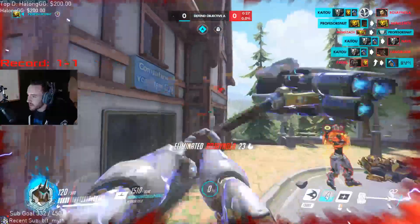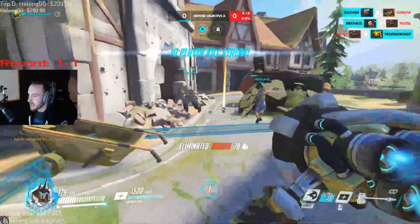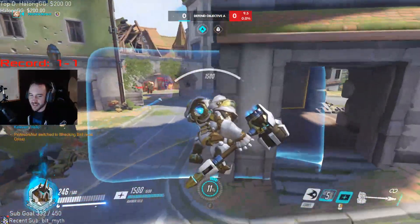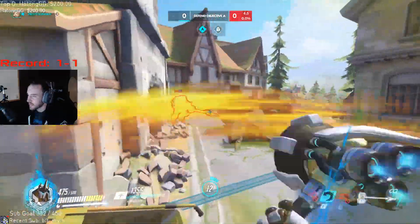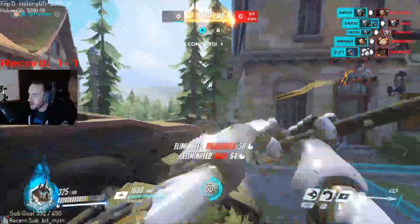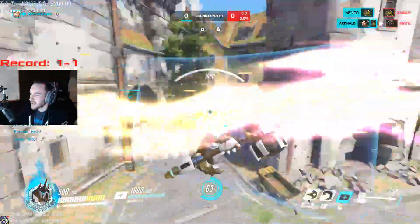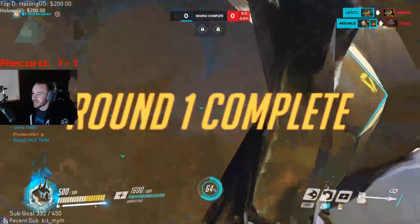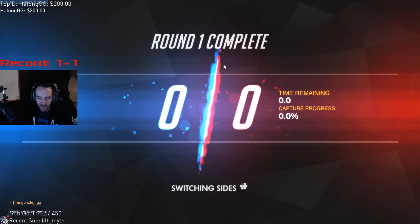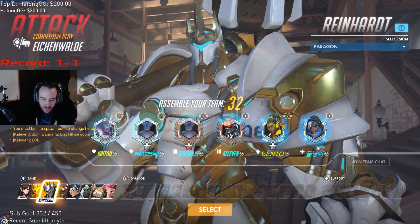We got Nano Boost, so now it's just pushing forward — we're going big. We were kind of low, so we just ended up shattering the Hanzo to make sure he was going to die. We could've saved it for the next fight, but that was going to be the last fight anyway. Knowing where to hold on this first point makes it really hard for them to cap, as long as you're playing those corners and not overextending like that one instance. Other than that, it was a pretty solid round on positioning.